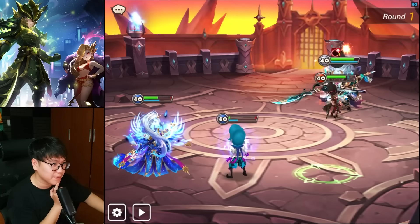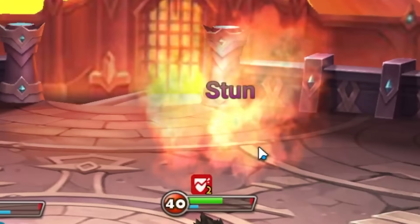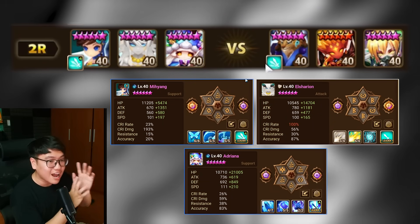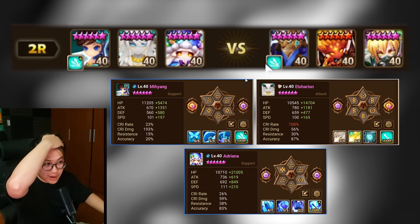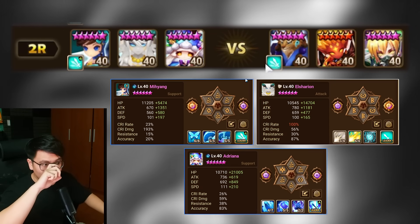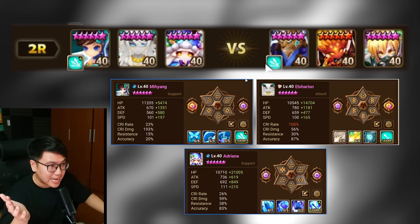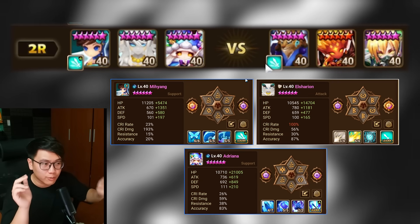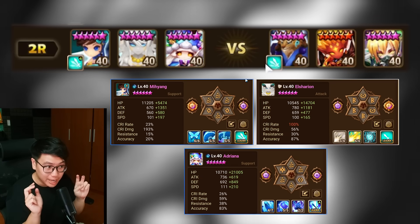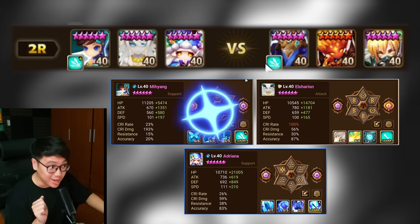So what do I do now? Round two we have a speedy looking defense, but I strongly believe they are Leo traps. So they're gonna be very tanky and do massive damage to Leo. So we're gonna speed them instead. We're gonna go in with Mi Yang and our budget Sonia, Elsharian. Even though he's on a very low damage looking build, he's gonna hit really hard.